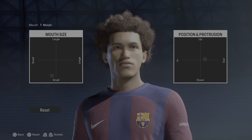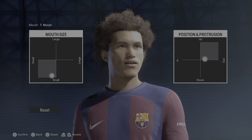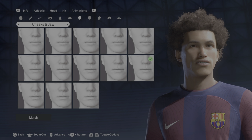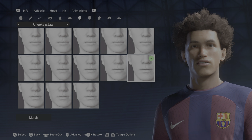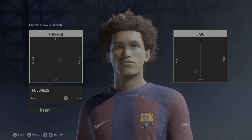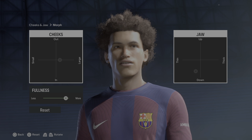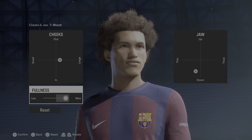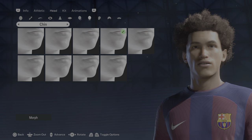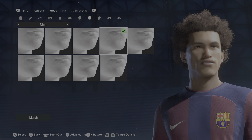Under the morph, take a look at the details. Cheeks and jaw would be the second row, last column. You can see the morph view and the detail view. Under fullness I did increase that. For the chin that would be the first row, second to last column. You can see the normal view and the detail view.